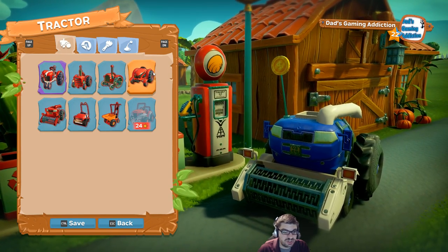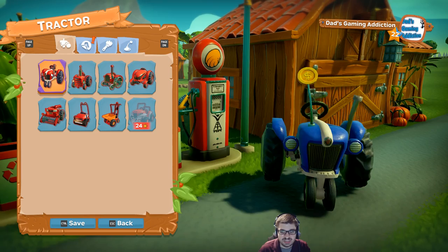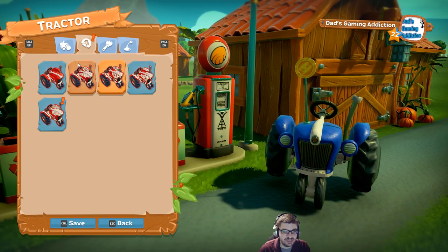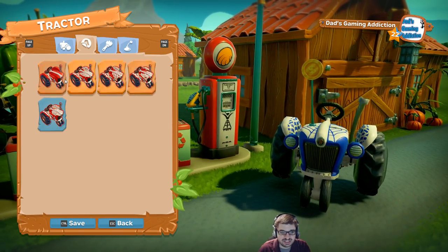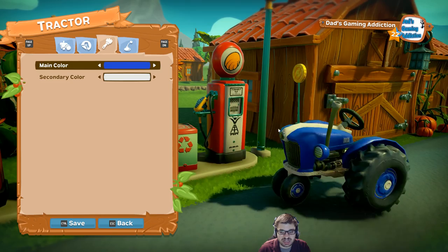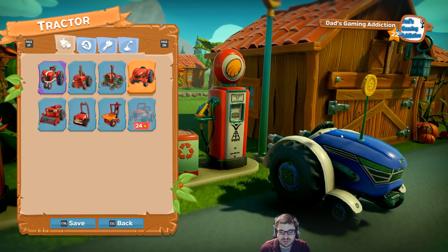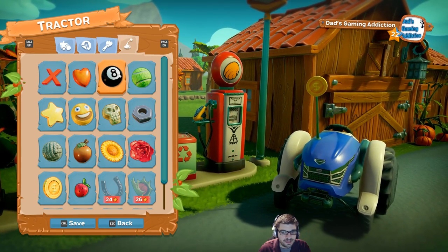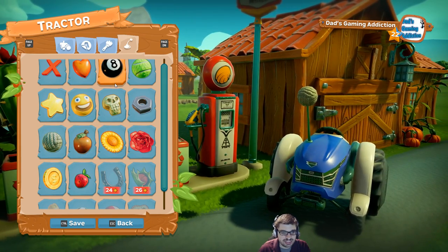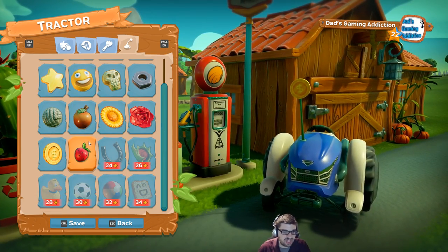Tractors — you can choose between different tractors. This is the one I've always been using. I kind of have this Scrooge McDuck little item on top. Or if you just want to be like Spider-Man, you can do that. You can choose your main color and your secondary color. You can do a coin, an apple, strawberry, cotton — I'll stick with the Scrooge McDuck kind of thing. There's a number of things to unlock and equip.